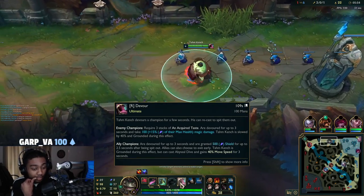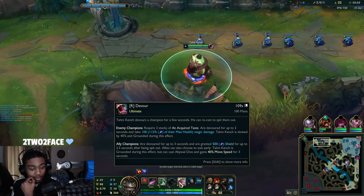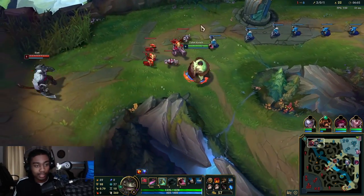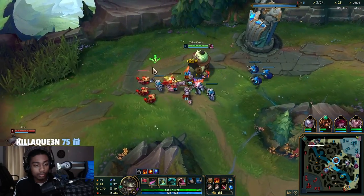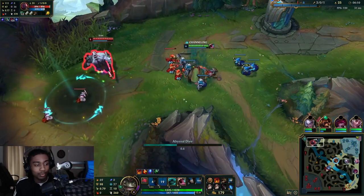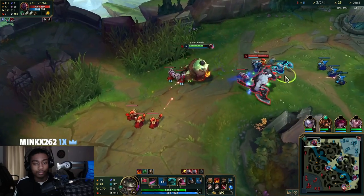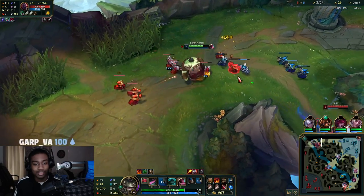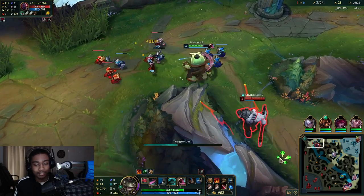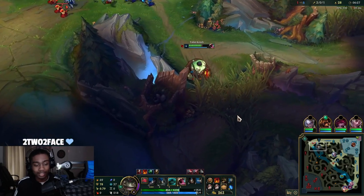Ally is devoured for three seconds, grants a 500-point shield that scales off AP. For 2.5 seconds after being spat out, Tahm Kench is grounded but can still cast his W. Since he doesn't have R, if I land my W I can just chase him here — he's doomed. He's on Phase Rush. Phase Rush Scion? I just need to land one Q and he's dead. Look at that slow — 50%!